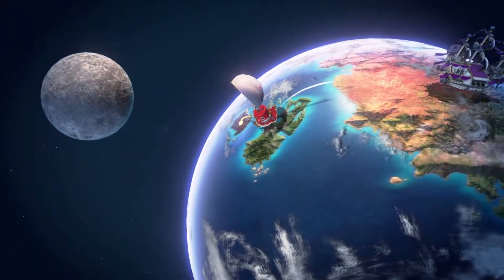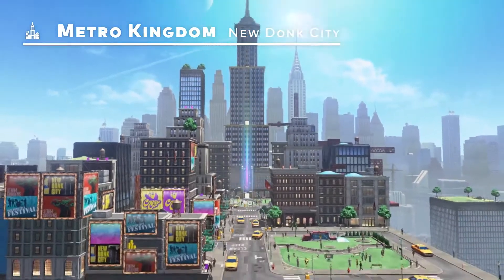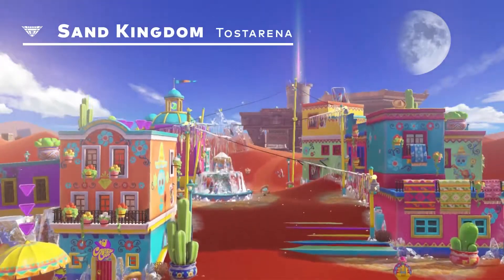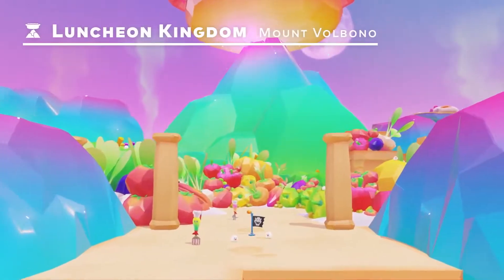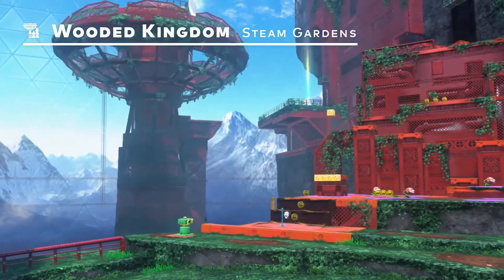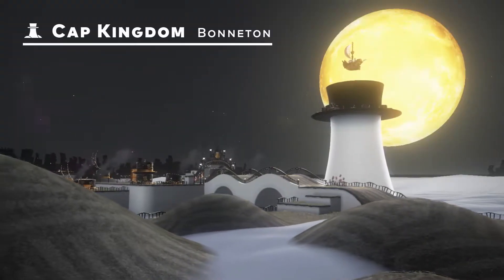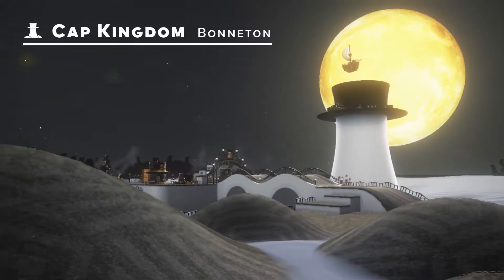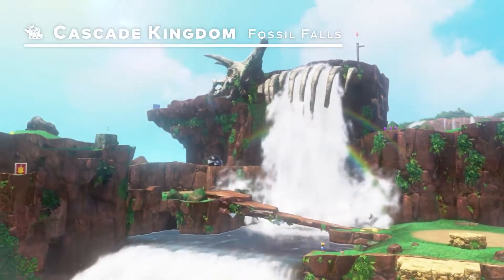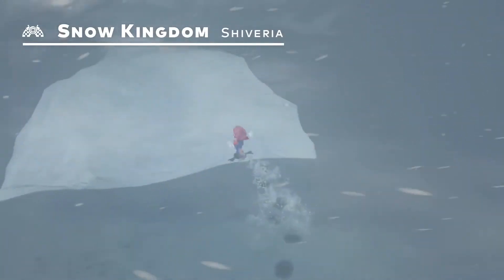This globetrotting adventure will take them all over the place: New Donk City in the Metro Kingdom, Tostarena in the Sand Kingdom, Mount Volbono in the Luncheon Kingdom, Steam Gardens in the Wooded Kingdom, Bonneton in the Cap Kingdom, Fossil Falls in the Cascade Kingdom. And today, for the first time, we're introducing Shiveria in the Snow Kingdom.